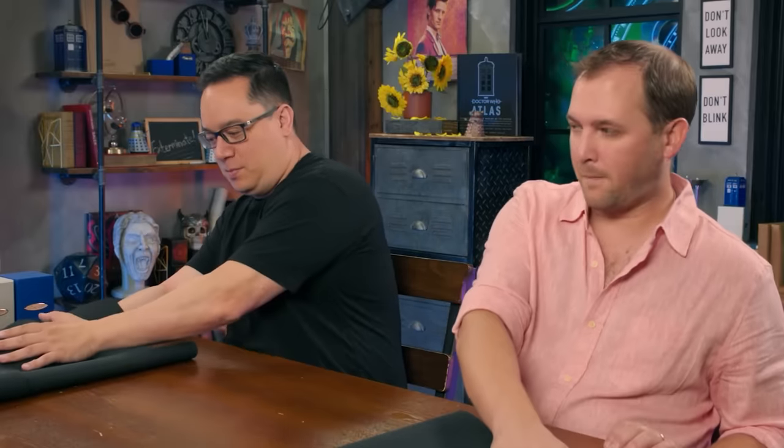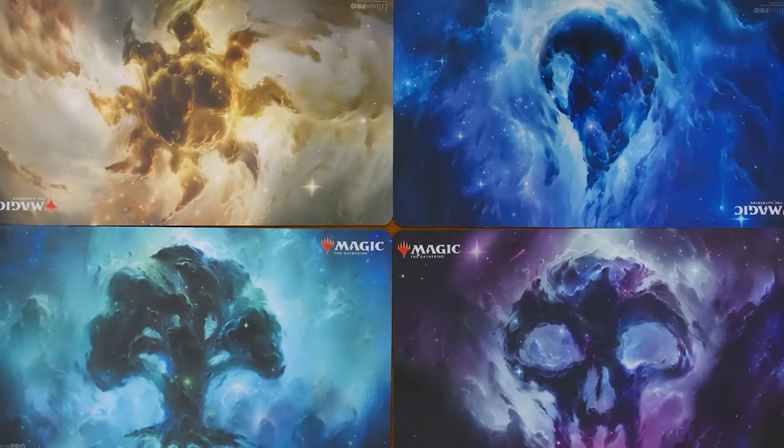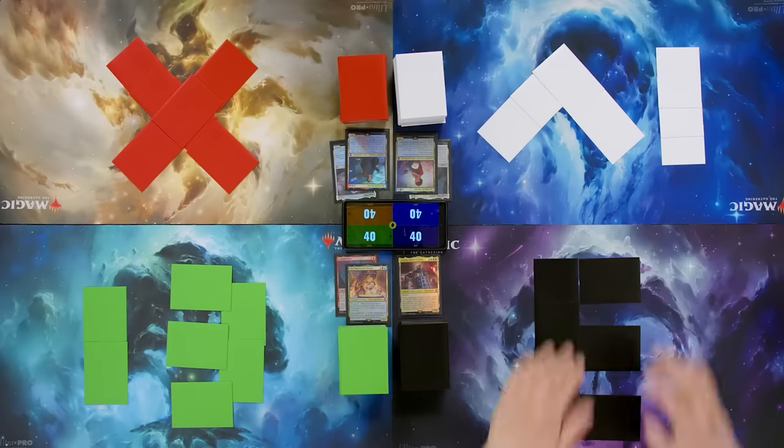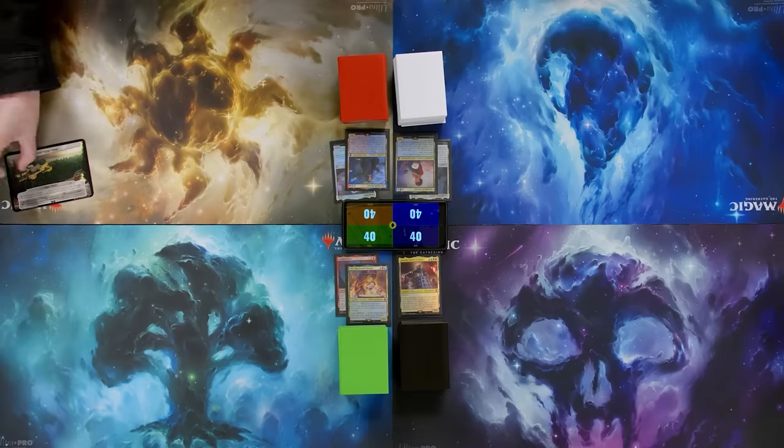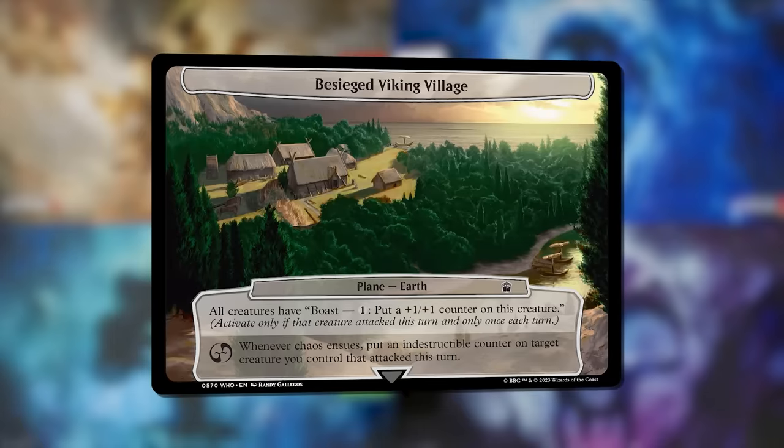Welcome to the table! It's time to reveal those Ultra Pro Playmats. They're space-themed from Theros — very thematic. Everyone has been on the show many times, so welcome to Game Nights. Only one may stand. We are playing Plane Chase, so we're going to flip the first card of the Planar Deck, and we are on Besieged Viking Village. This is an interesting plane because it needs creatures to attack, and it's very early in the game so it's not really doing anything for anyone yet.